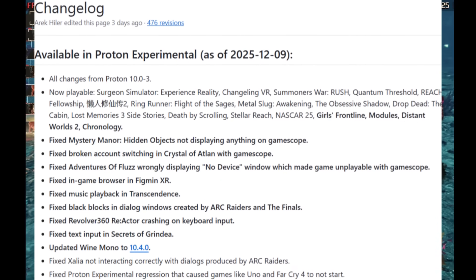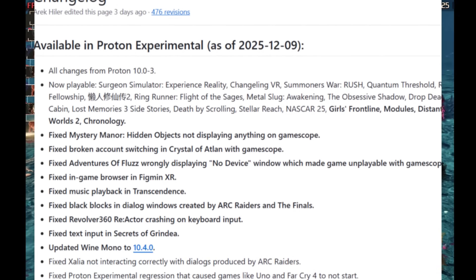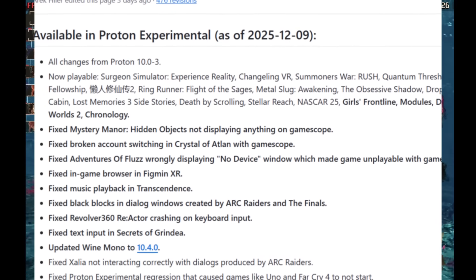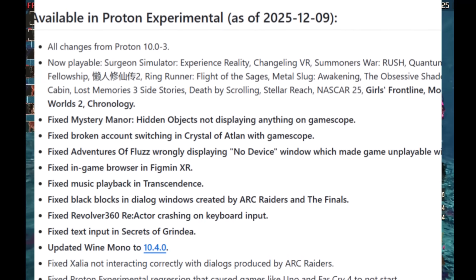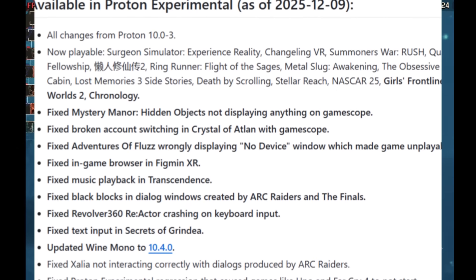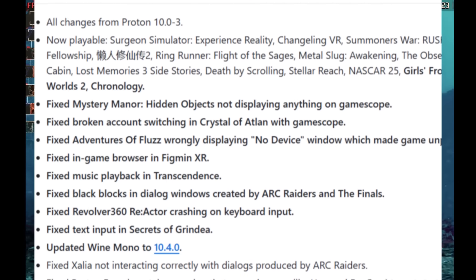There's a new Proton Experimental update that fixes Grandia, Arc Creators, and more. Now playable are Girls Frontline, Modules Distant Worlds 2, and Chronology. It also fixed the black blocks in dialogue windows created by Arc Creators and The Finals, and fixed text input in Secrets of Grandia. Check out this update if you were struggling with these games running on the Steam Deck.